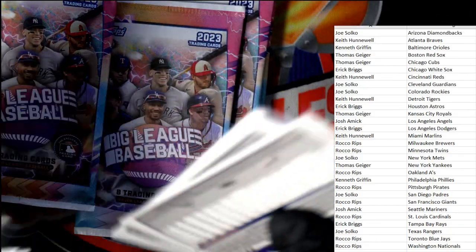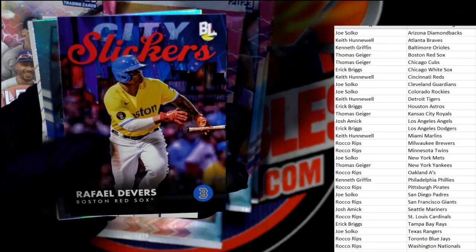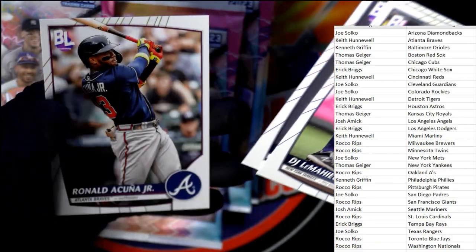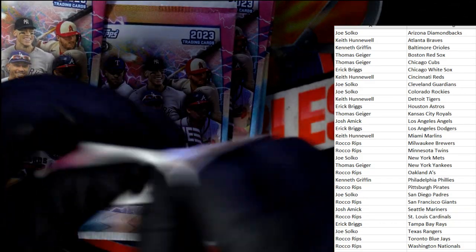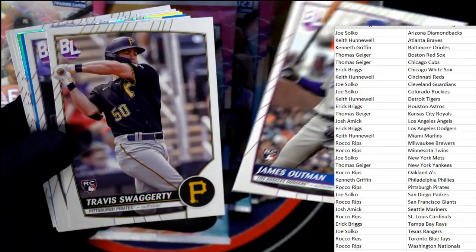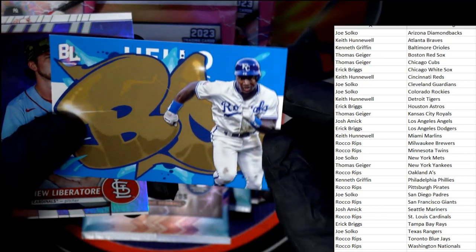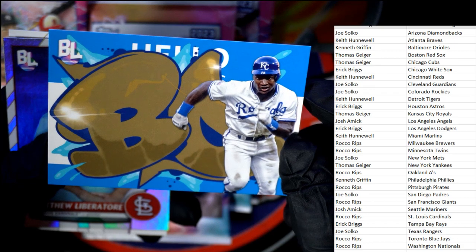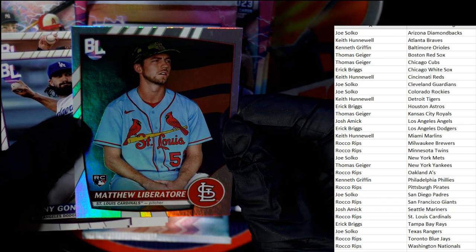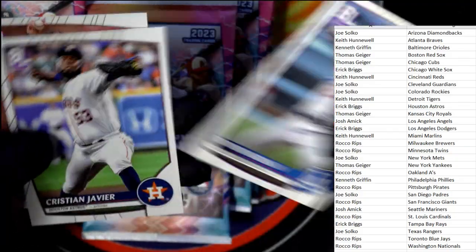Still hunting that elusive foil card, hopefully we get a gold. Devers City Slickers Red Sox going to Thomas G. Refractor Jazz Chisholm Jr., Judge, Acuña. James Outman, Swaggerty, Waters — and here is a Roll Call card, Bo Jackson! I know Bo Jackson has eight-bit autographs in this product — would love to pull one. Kansas City Royals going out to Thomas G. Liberator rookie card, Cardinals refractor, St. Louis, going out to Rocco.